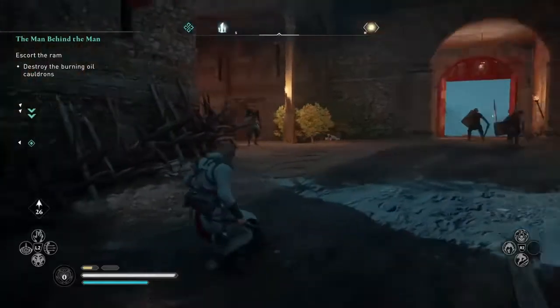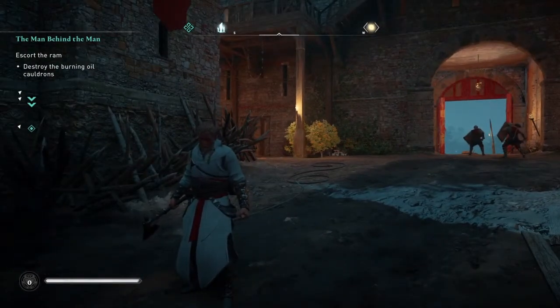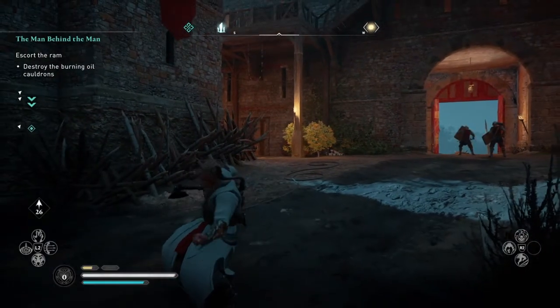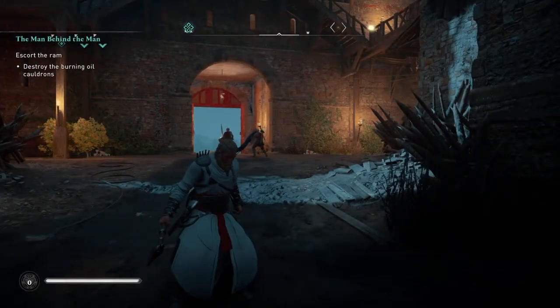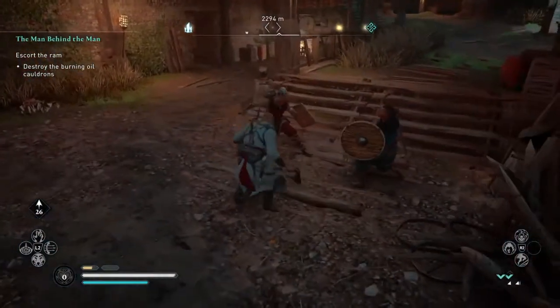I'm going to show you how it looks in combat. There are a few enemies up there. What you're going to do is hold the L1 button — I'm not sure what it is for Xbox, but it's L1. I'll show you what happens in combat, so I'm just going to hold L1.